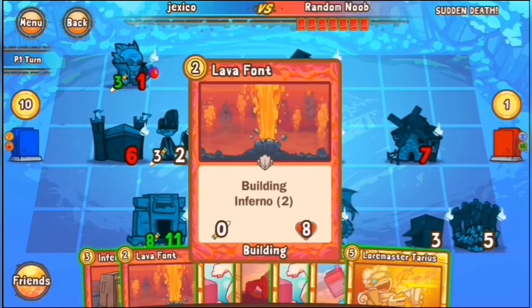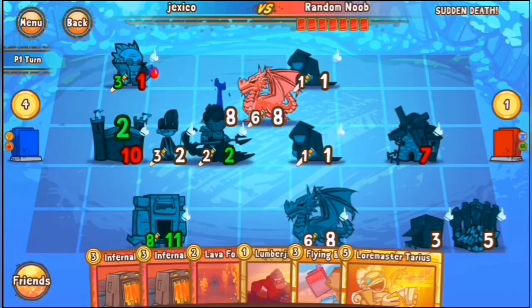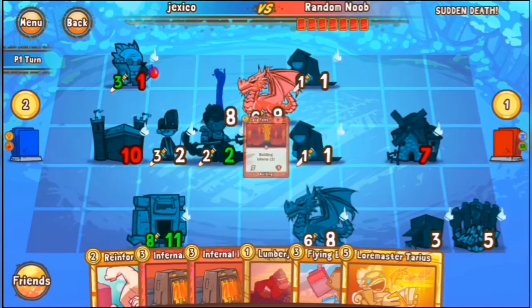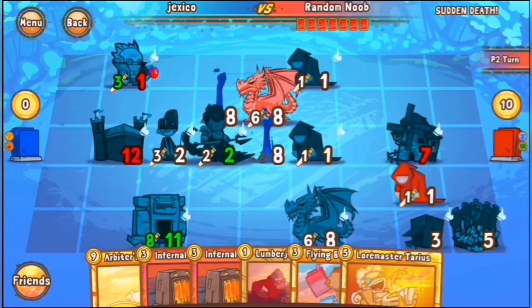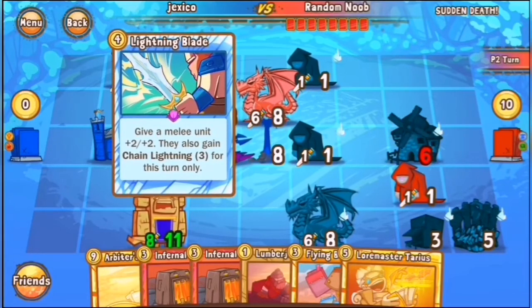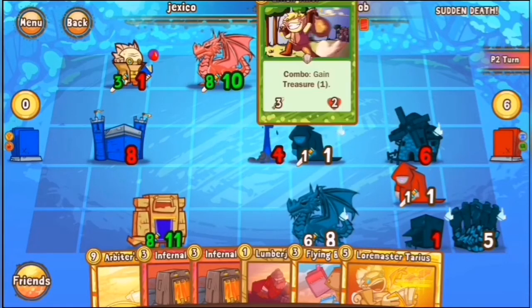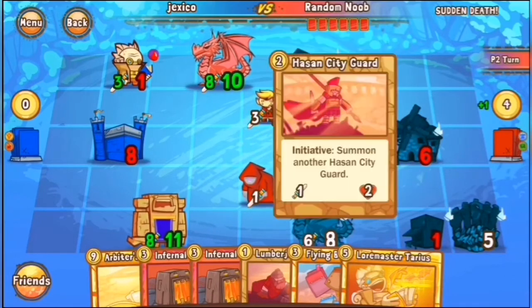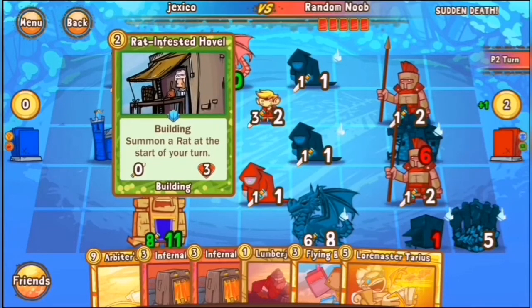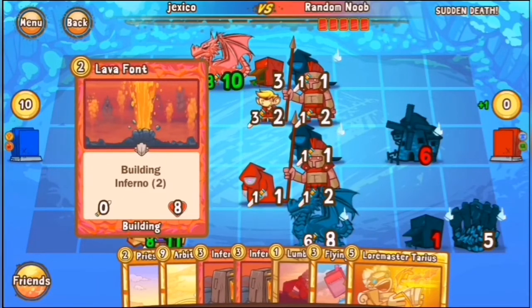All of the Inferno coming into his hand at once here — the target is helping him cycle through some of the draw. He's going to have to play that in front just to stop the Yeneroth from being able to hit face, and that's very effective — not getting him to hit face, because now if Random Noob wants to hit face, he has to move the Yeneroth to get rid of that pillar first, unless he has enough Chain. My math is a little bit off, but we have Lethal here for Jexico, if he does Lumber into Rat and then the Golem into the Soldier, and then he can play the Arbiters and hit Castle.